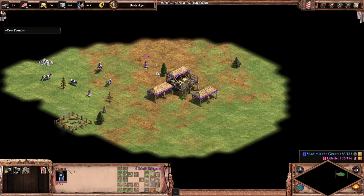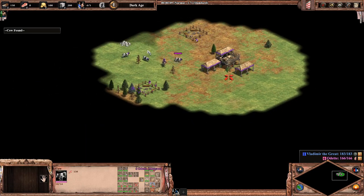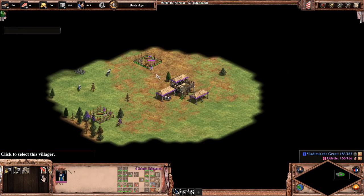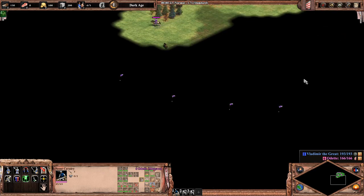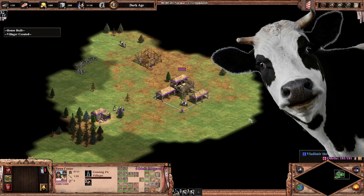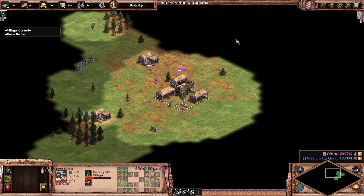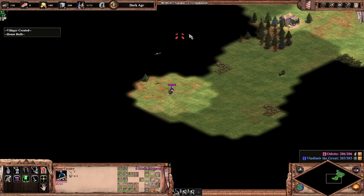Waypoints are used to plan a unit's next actions. This not only makes scouting a lot easier, but can also reduce idle time on your villagers. Here, I set the first waypoint on the house being built and the next one on the sheep. To set waypoints, you hold down the shift key while right-clicking with your mouse.